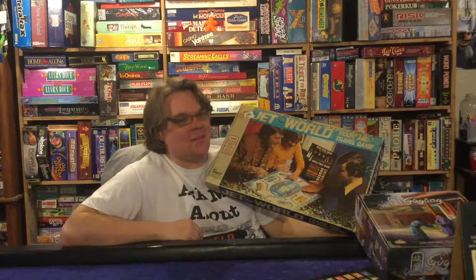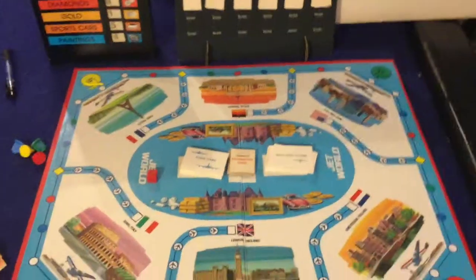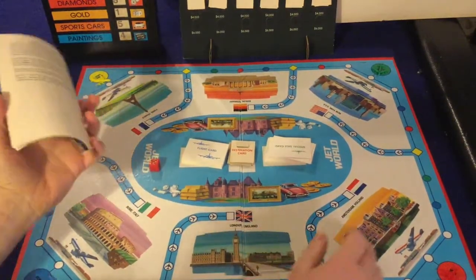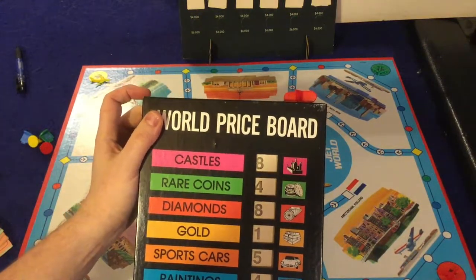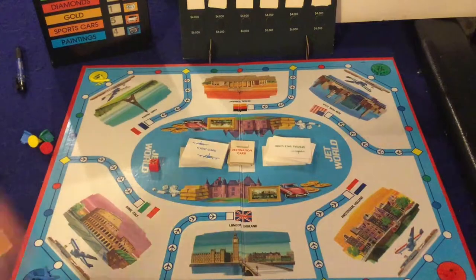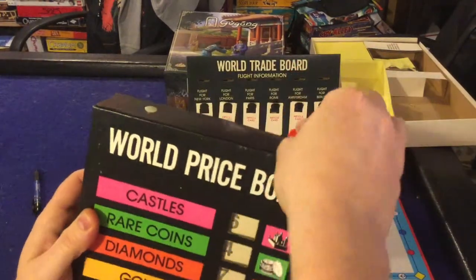I've had the fortune of playing this game two times. Let's open it up, I'll tell you how it plays and then we'll get my final thoughts. We're going to take a look at what you get inside JetWorld. There's a lot going on — there's a big world trade board, the world price board, and then the board down here. I will be moving the camera around as I talk about various different things. In JetWorld, you fly around the world picking up various goods like cars, gold bars, and castles, then wait for the price of those to change via the world price board, and try to sell them to make money.